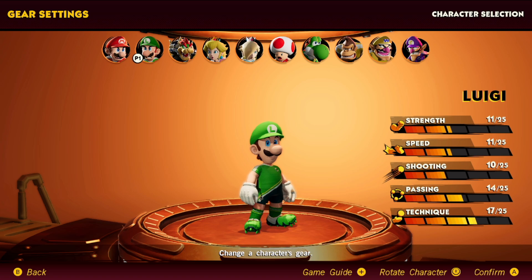They swap the shooting and passing stats to take four points off of shooting and add it into passing, so Luigi is going to be a little bit more utility based than Mario is. He also has a very high technique, so he's still a deadly shooter on offense. For this reason, I don't really see Luigi being a good captain pick, but he's very good as a top or bottom side wing.